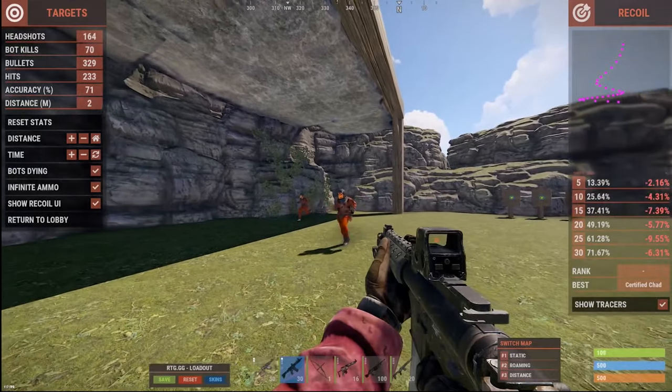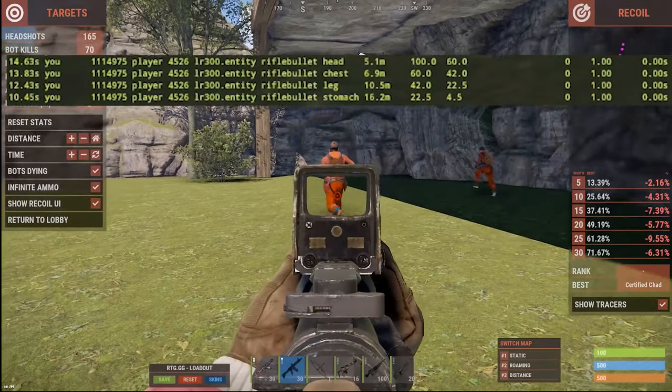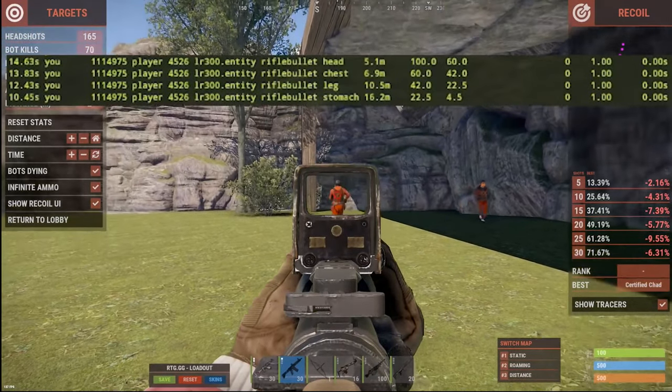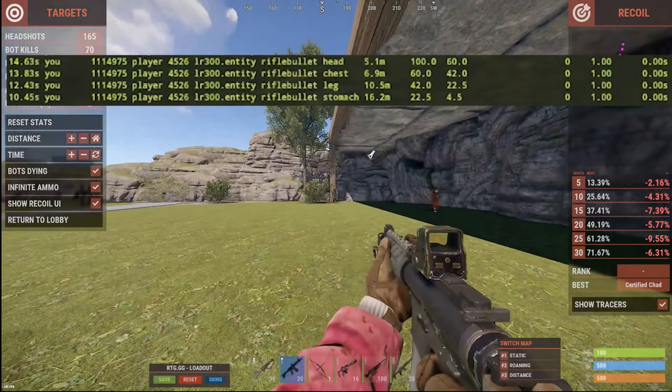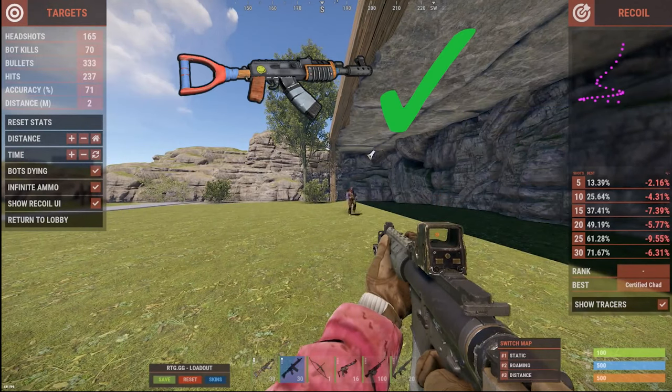The LR deals 40 damage per bullet, so when firing at a full metal target, resistances reduce the damage a little over half, resulting in about 18 damage anywhere other than the head. Regardless of the LR's faster fire rate, the AK has a higher damage output and DPS, so the AK wins overall damage.